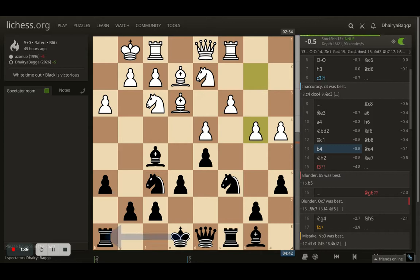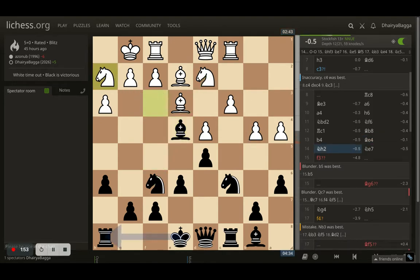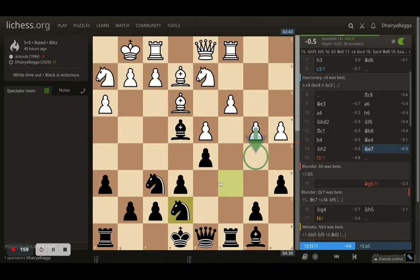White goes for b4, trying to push pawns from the queenside. I place my bishop onto e4, attacking the knight. My idea is if white takes, I can take back with the knight and my knight would be more active on e4. White goes back with the knight to h2, and in this position I get my knight onto e7, because I knew a pawn break was coming from there, so I just maneuvered my knight before that.